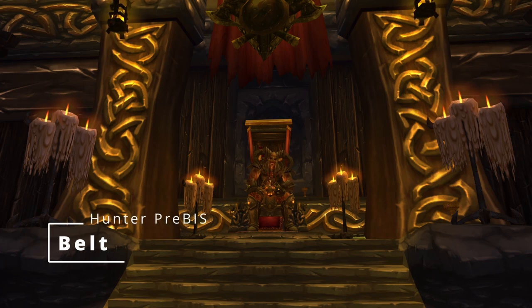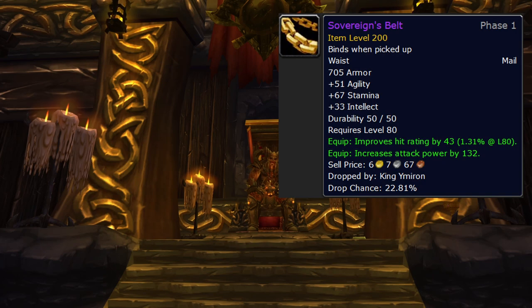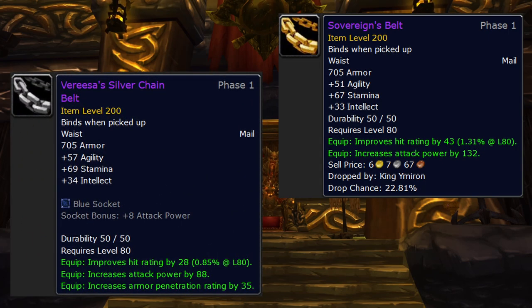Belt is another easy slot. We've actually got two options, kind of like the shoulders — it's that hit situation again. Sovereign's Belt from King Ymiron in heroic Utgard Pinnacle, and Varissa's Silver Chain Belt for 60 badges. I would just go for Sovereign's if it drops and grab Varissa's later if it doesn't.